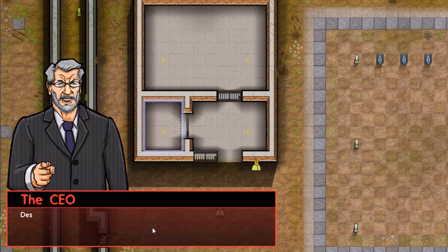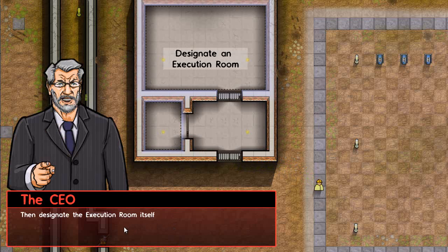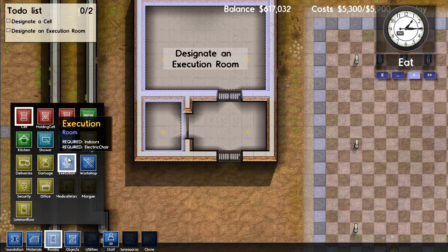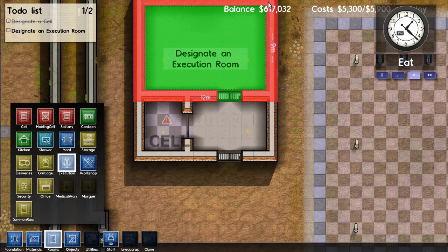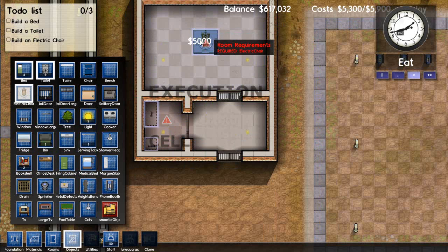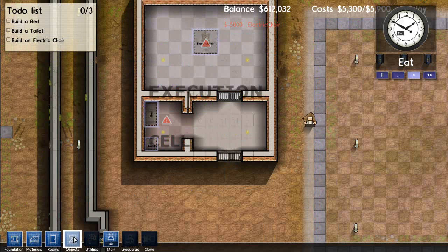Designate a cell in the smaller area where our condemned inmate will live, then designate the execution room itself in the larger area. Under Rooms, these are all the rooms we can design and lay out — we don't need all of them right away but they all serve a purpose. Those new rooms have requirements before they become functional: the cell needs a bed and a toilet, and the execution room requires an electric chair.